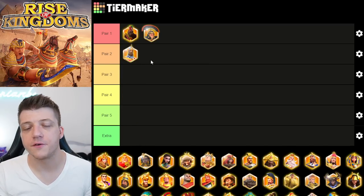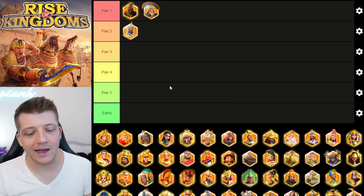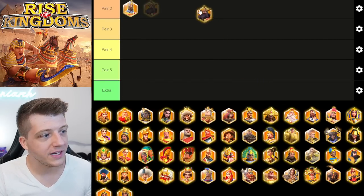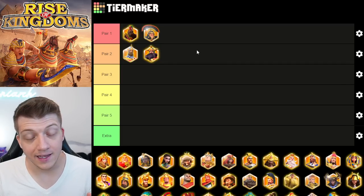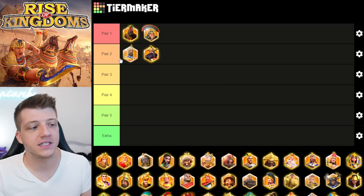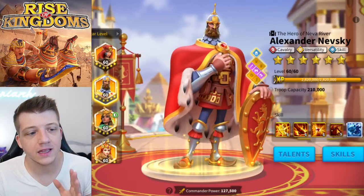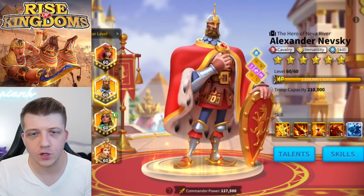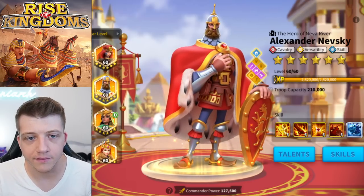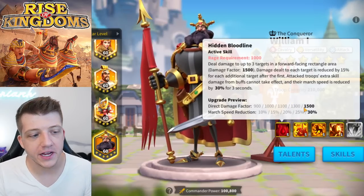Next, let's talk about a cavalry pair. I'm going to talk about Nevsky, and the best pair I think you can have with him is William. This is the best cavalry open field pair right now on average. Nevsky has insane single-target damage, debuffs, tons of cavalry stats, a skill tree with rage regeneration — there's just so much to love.